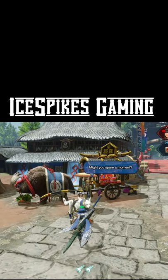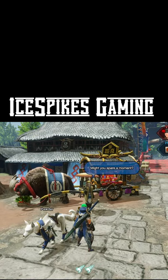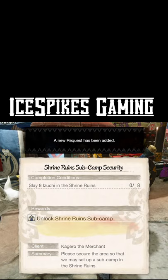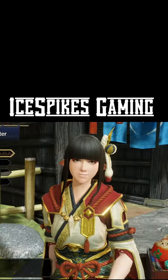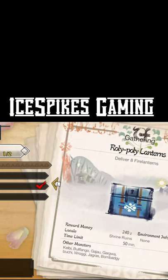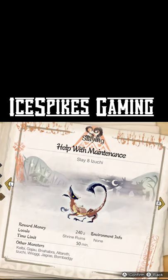After you make it back, you'll have an NPC that will give you a side quest to clear Izuchis at the ruins. Lucky for us, our quest maiden Hinoa has a quest that will help us achieve this. Go ahead and select the quest named Help with Maintenance.